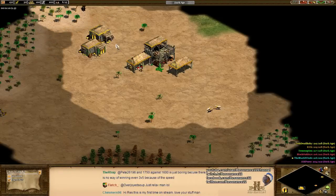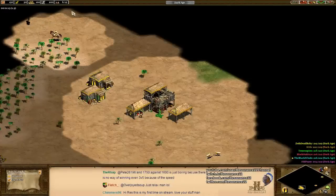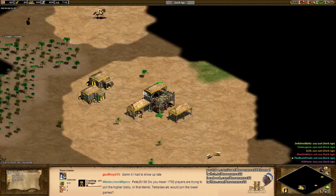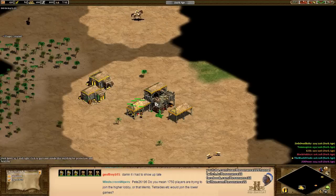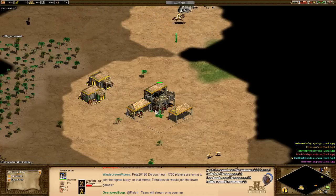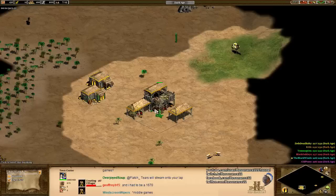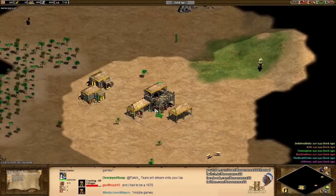Two on one house, one on the other house. This will give you enough population to work with so you don't need to build another house for quite a while. You could build three at the start if you're really new and struggling with keeping track of your houses, but it's not necessarily optimal. Thank you, Chimmers — glad you could make it, welcome to the stream.